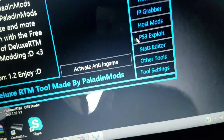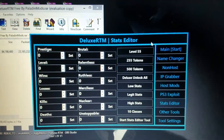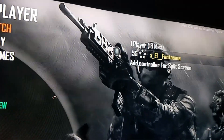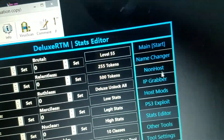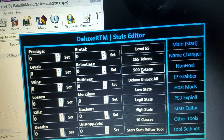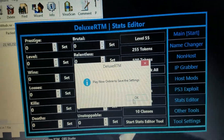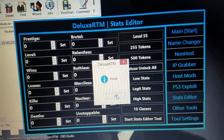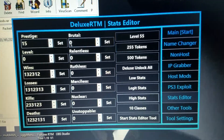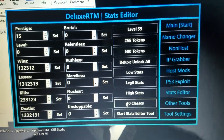I go to stats editor, and then I put level 55. Go back 500 tokens, deluxe unlock all, and then I click high stats, and then prestige 15. Set 10 classes.